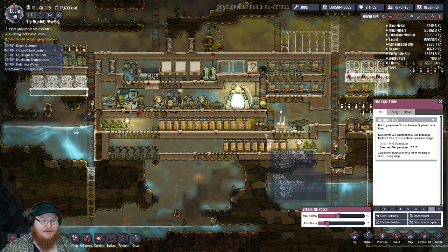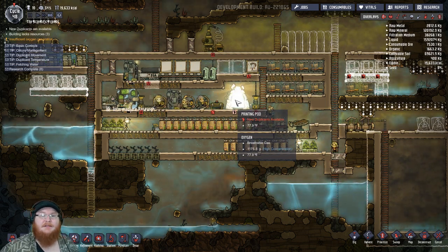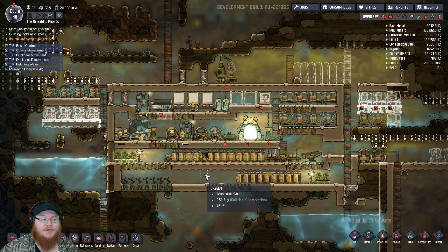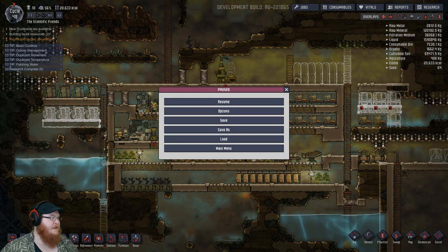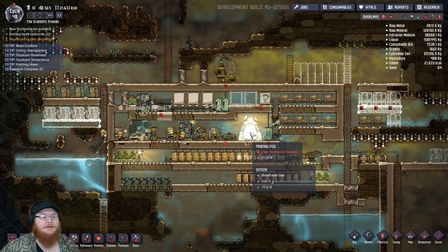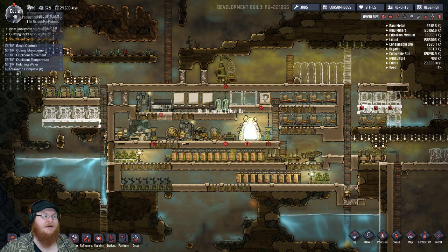I'm just going to leave that printing pod there. According to the people that left comments about the geyser and reinforcing all these walls — let me look up who that actually was so I can give them credit. I guess a professional would have got that done already. Peter Califus — thank you, sir. Thank you so much for giving me all this information. Basically, we're going to leave that printing pod ready to go just in case there are some good ones behind it. He says that my base is using its max productivity with 10 duplicates.